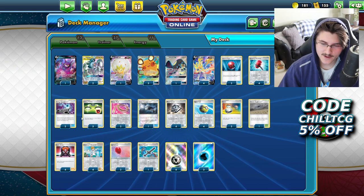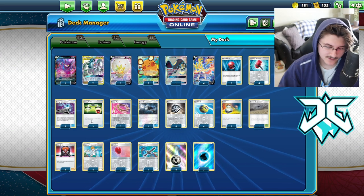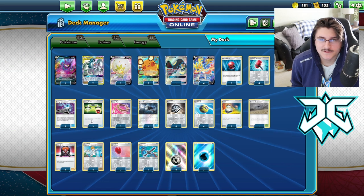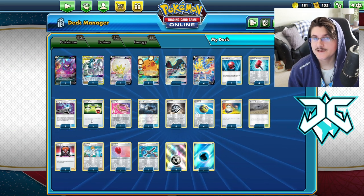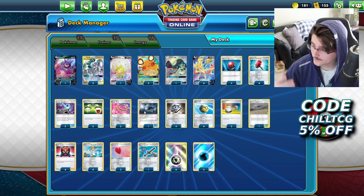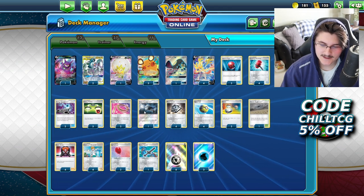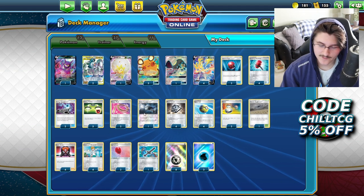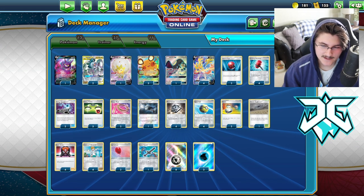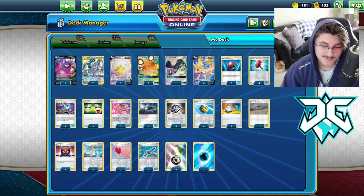We're running two Energy Spinners to find the Water Energy, three Energy Switches. Some people run four, but with Crushing Hammers it gives us a bit more space and time to set up that GX attack, so I don't think the fourth Energy Switch is needed. One Great Catcher on top of the four Boss's Orders can be really good — if we aren't able to find the Boss, it's another out to taking those three prize cards, KOing a Dedenne or any other GX Pokemon on the opponent's bench.